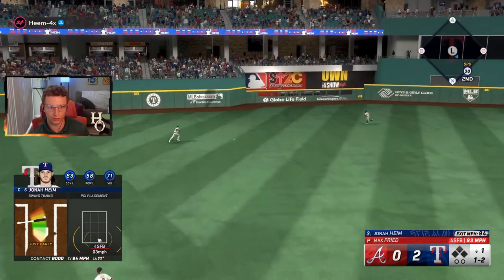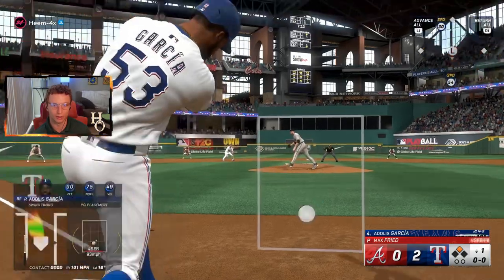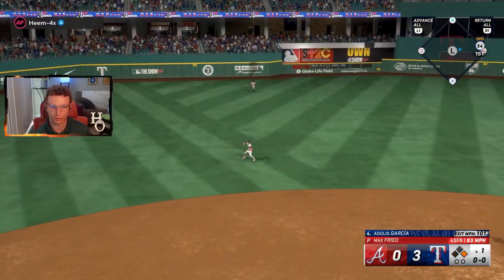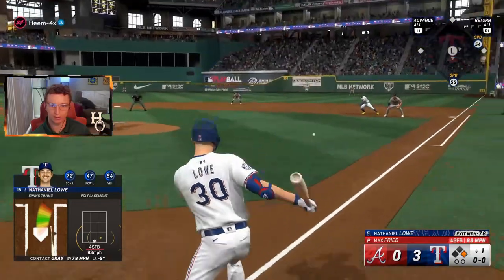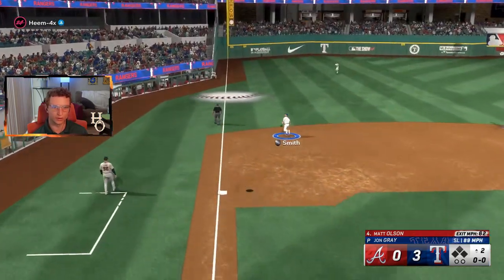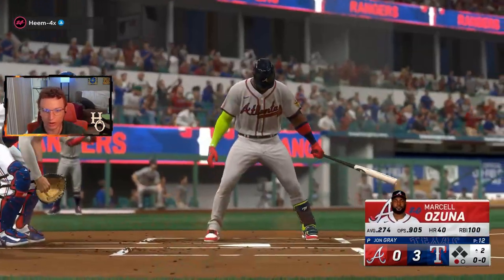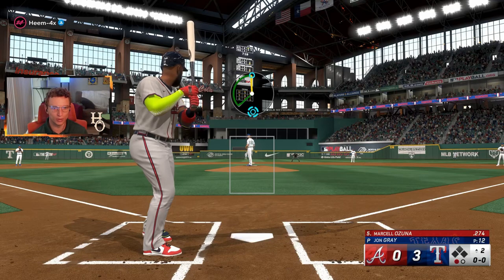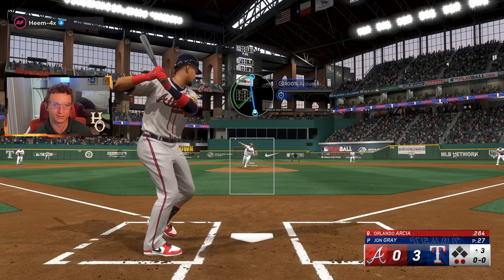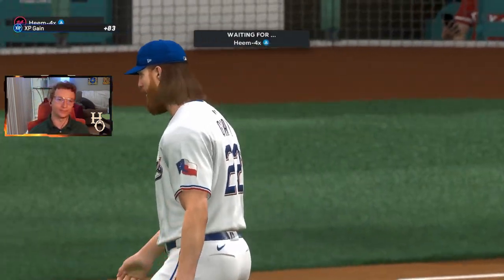This should be a hit — a gapper — and we'll take a double. Adolis Garcia's PCI looks humongous on Rookie. He catches that ball — a play that never gets made in Diamond Dynasty; it always drops in. And this guy has silver fielding! Meanwhile we have 99-rated fielders in Diamond Dynasty and can't make that play. A ball put in play ends the inning when it could have been a strikeout. He's going to quit — yeah.